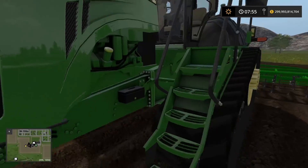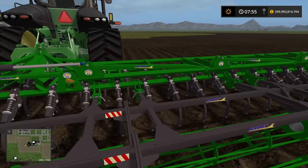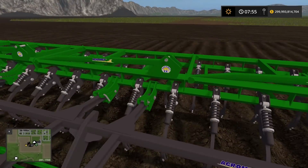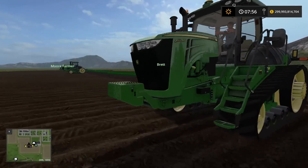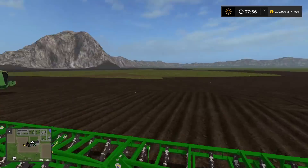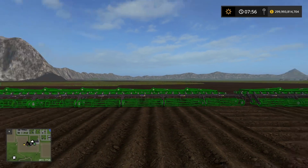So we have the Nine RT here and it's gonna be pulling the 50-foot ripper. I'm not sure of the brand - it's Agro Met, I think. Never really heard of it, but anyway it doesn't matter. They are 50 feet wide, so we're gonna be able to go down and back a bunch of times.